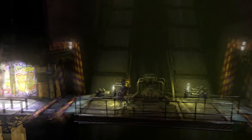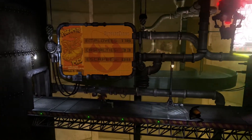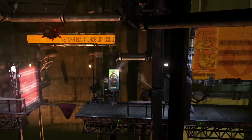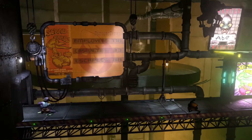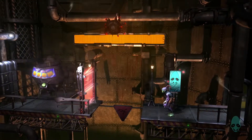Hey guys and girls, what's going on. In this video we're going to be playing some more Oddworld: New 'n' Tasty and getting the trophy 'Cooked to Perfection'. It's a bronze trophy and the details say destroy a chant suppressor with a cook grenade. So the first thing you need is a cook grenade, and the second thing you need to find is a chant suppressor.